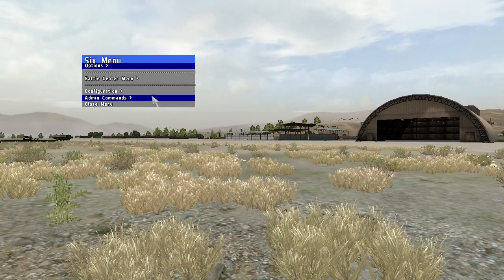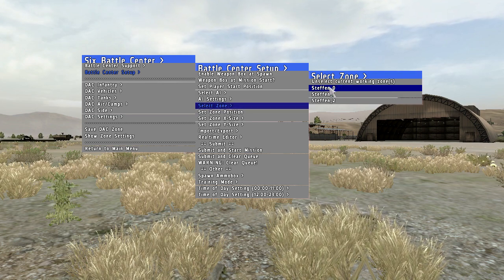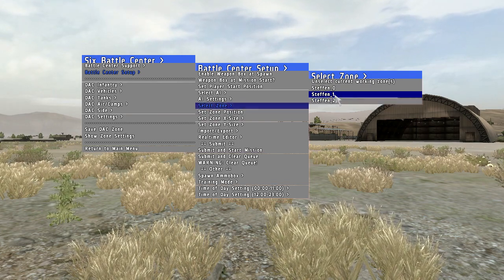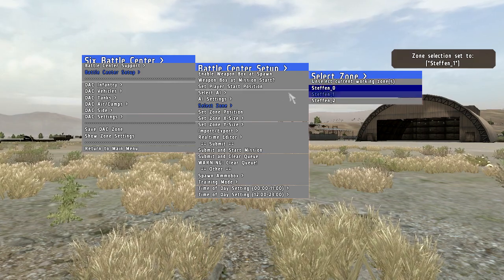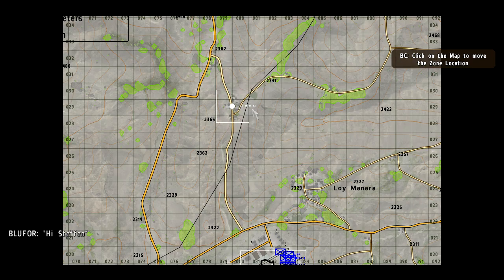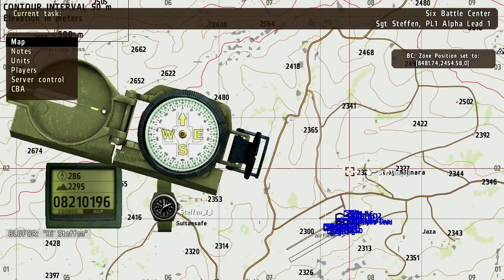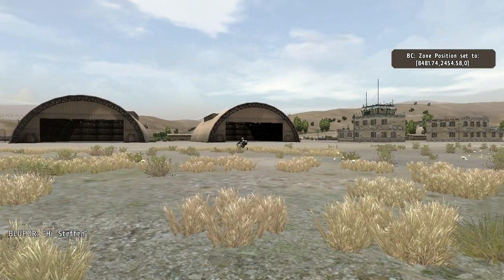If I open up the 6th menu again, there is a select zone, and it shows you that you already have three zones. This is my base, this is the first zone with the cars and infantry units at that undesignated village, and this is the one at Sold and Save. What you can do is select one zone — I unselect first to make sure I don't have anything selected, then select zone number one. I can reset the zone position or zone size. If I want those to move, I just click on a new position like in Loy Manara, and I don't have to submit anything — it just goes there automatically. If I open up the map, you can see that the zone was moved, and the units will start moving down to the new designated spot shortly.